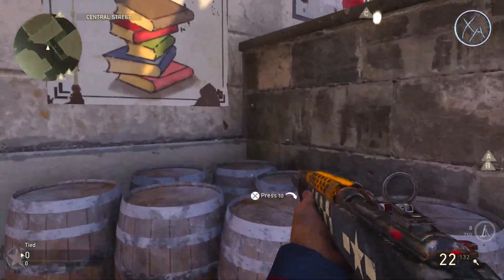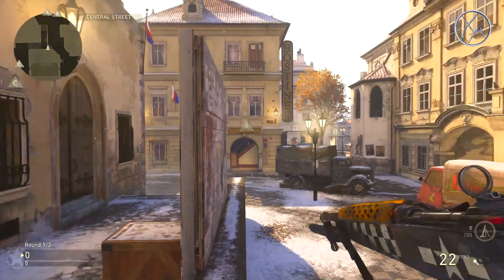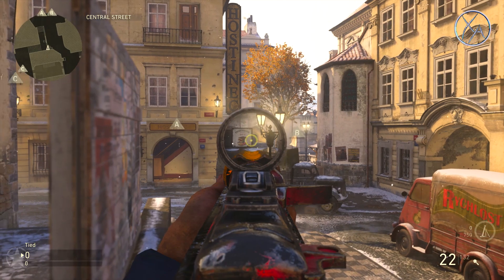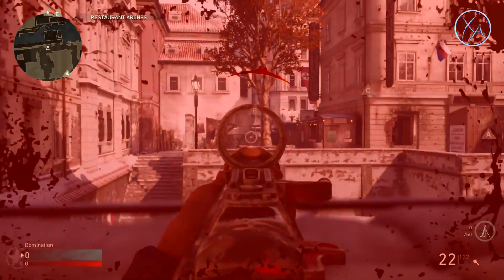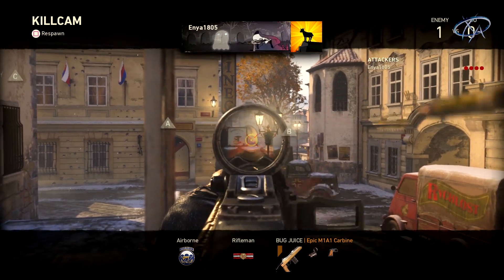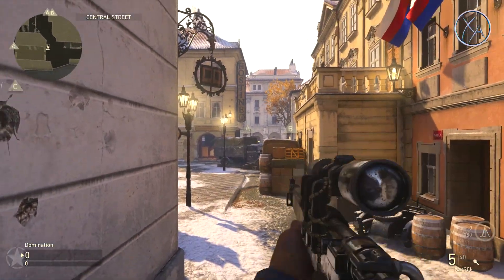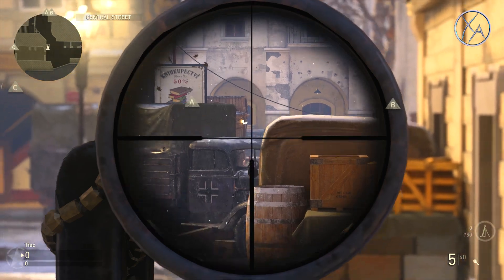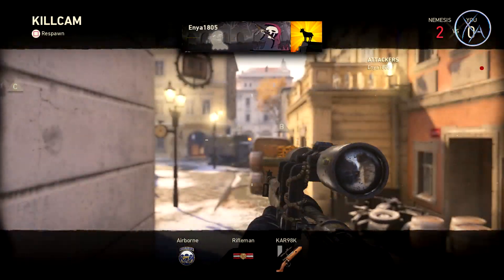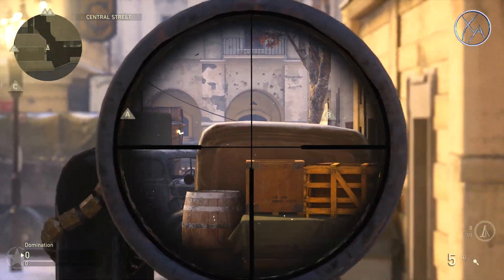When you jump up on top of these barrels and on top of this railing right here, you actually get a great line of sight into that area. That's an easy way to pick those people off — they're not normally looking back this far. The second line of sight I have is through this area here; it's more so just for a sniper rifle, but you can see that little area right there, so if they pass through you can pick them off or even jump-shot them.